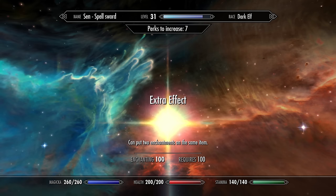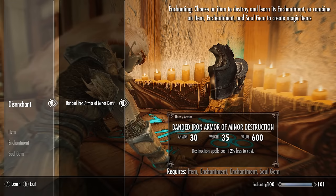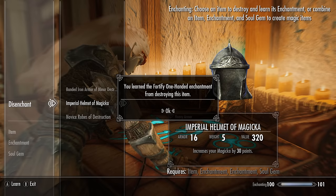I also suggest getting the Twin Enchantment perk, which allows you to add two enchantments onto your armor and weapons instead of one — it's one of the best perks in the game. After that, find the enchantment that makes destruction spells cost a percentage less to cast; you can get it very easily as soon as you start the game — check my guide in the description. Then take that item to the enchanting altar in Dragonsreach in Whiterun to learn the enchantment.